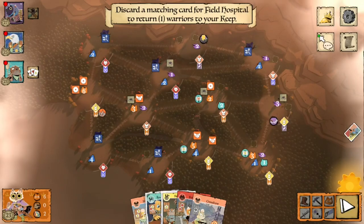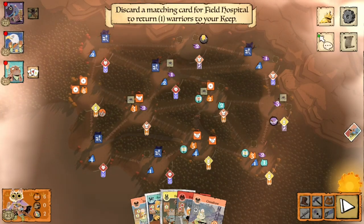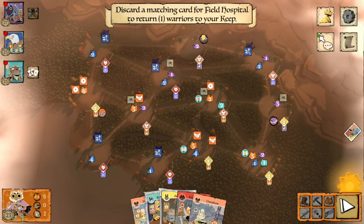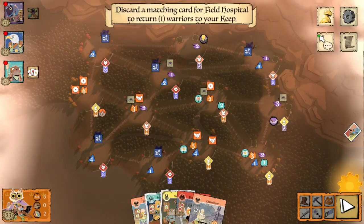Hello everyone and welcome back to the channel where today I have a fun Marquise de Cat endgame puzzle. This game is part of the Root Digital League over on the Woodland Warriors Discord. If you have not participated in this league before or heard of it, I'm going to link it in the description and the pinned comment. Go check it out — you play great players and get a lot better at Root.